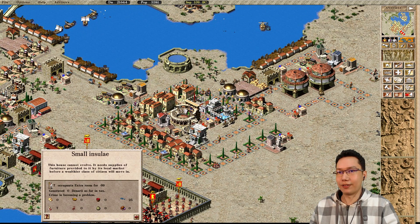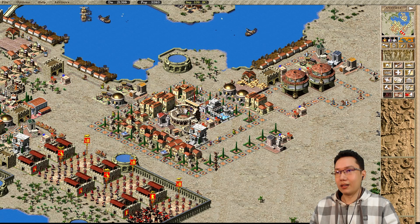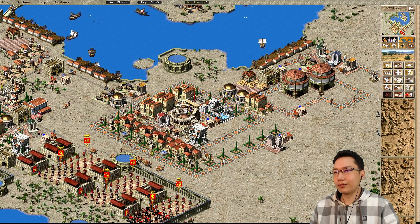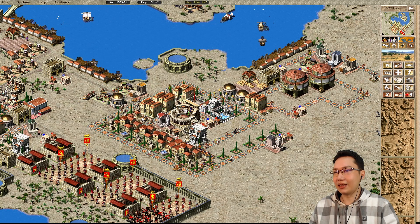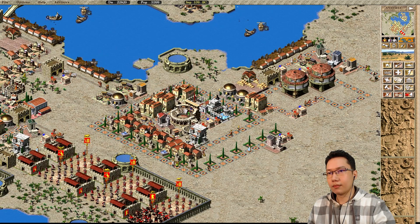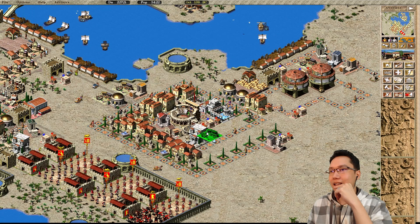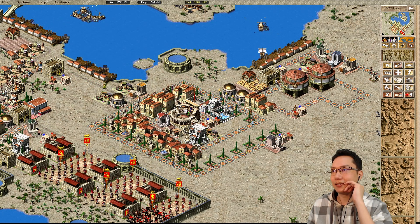These two markets are down. These houses have evolved — they need a supply of furniture, which that market lady should provide. Yes, those have become large insulae. These houses should evolve soon. It's only one-by-ones, so if I just replace that with a small statue it should be fine. These one-by-ones can't really get the resources they need. Unless I wanted to somehow try and get a market on the inside — if I do this, it might eventually get enough resources because all of these houses on the outside are being fed from the two outside markets.